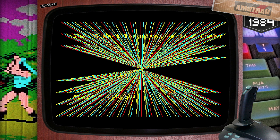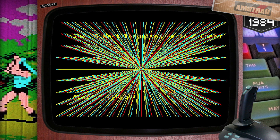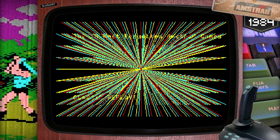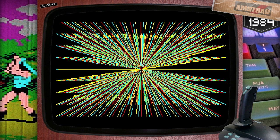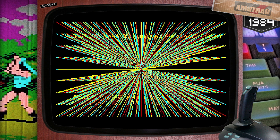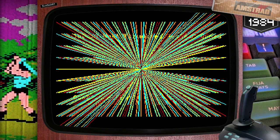Ocean Software, Elite, US Gold — all use the Amstrad screenshots on the back of their games. This video, however, will focus on the games that everybody's forgotten about. True gems that hardly ever get a mention. Games I sunk hundreds of hours into. These were truly exciting times to be a gamer back in the day.